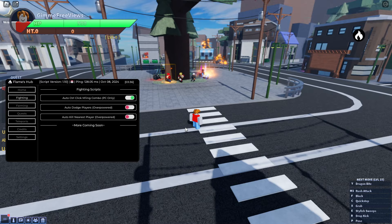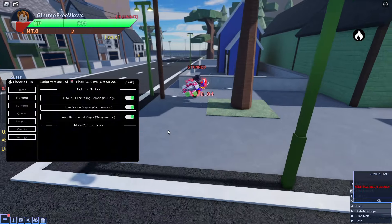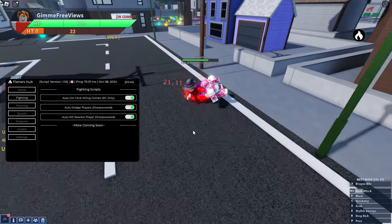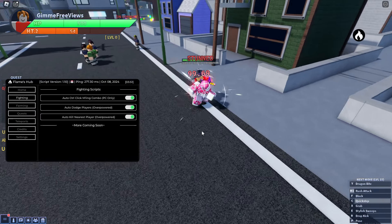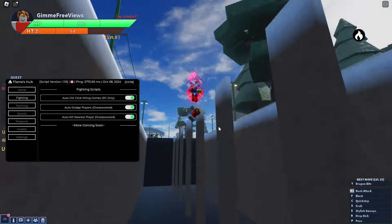In the fighting tab we've got auto control, click M1 in combo for PC only, auto dodge players, and auto kill nearest player, which is very OP. It does look like it puts us invisible, which is a really nice method so you don't get reported as often. This player looks very confused.